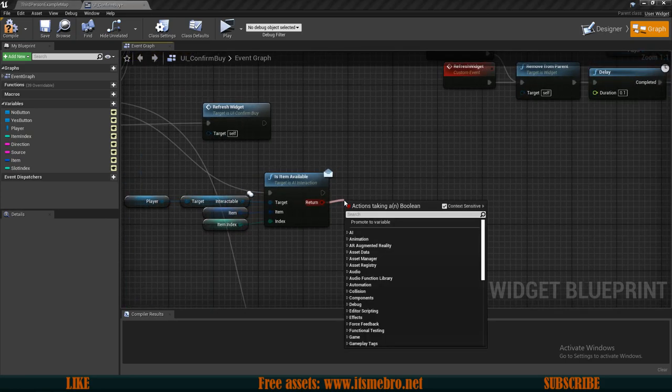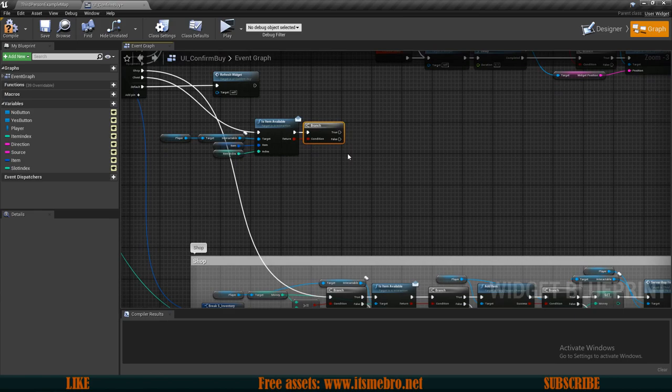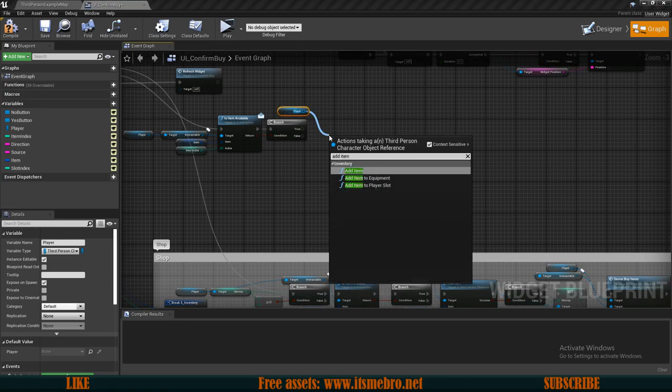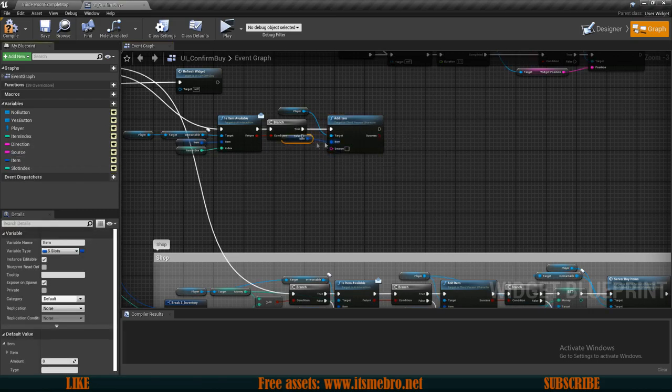Then we can do an if branch check to see if we were successful with adding an item. Let's drag in a reference to our player and as our player we want to add item — so add item on true. For the item we can use our item variable and for the source I'm going to type in chest, but as of right now we don't really have a system for that so the source doesn't really matter.